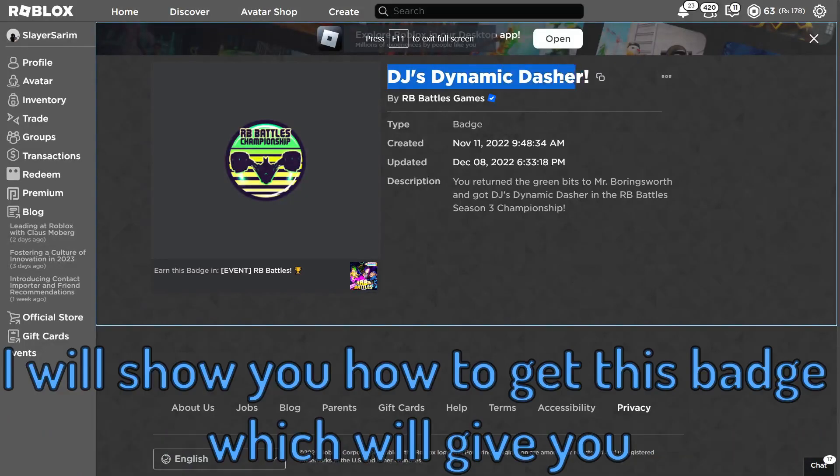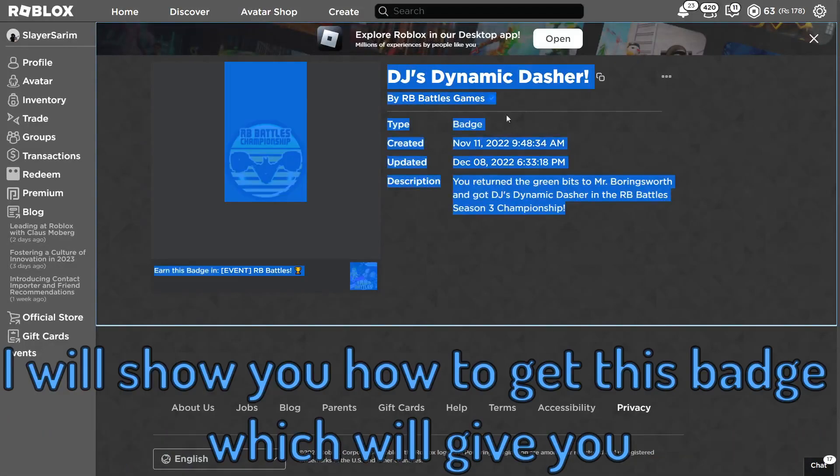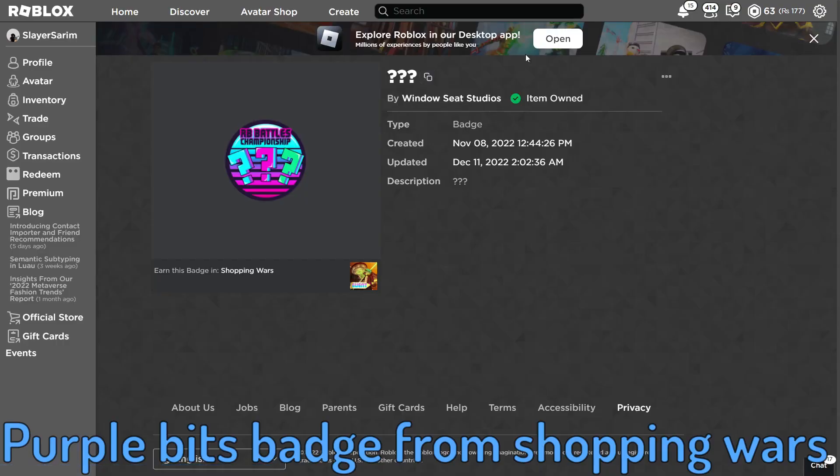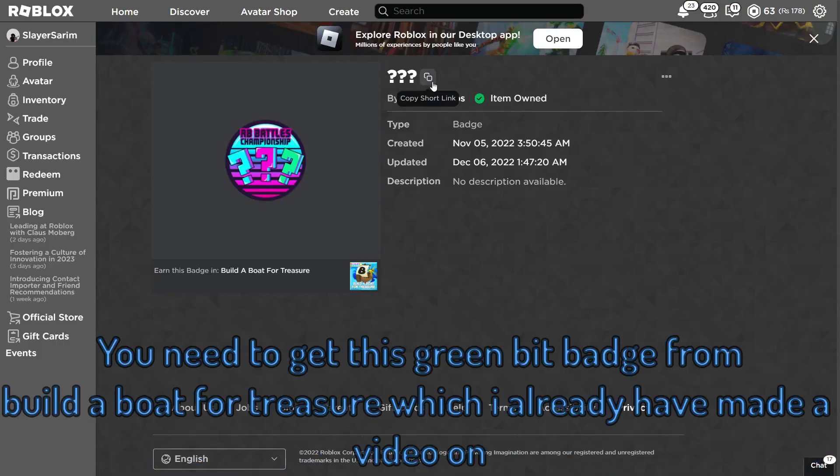Hey guys, welcome to another video. I will show you how to get this badge which will give you this accessory. In order to get this, you need to get this purple bits badge from Shopping Wars. You need to get this green bit badge from Build a Boat for Treasure, which I already have made a video on.